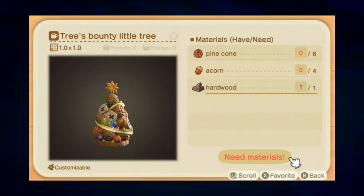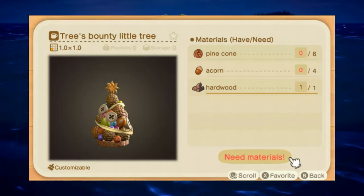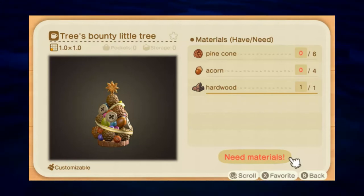Isabelle actually gave you this as soon as you booted up the game when fall started for you. You can craft it by getting six pine cones, four acorns, and one hardwood.